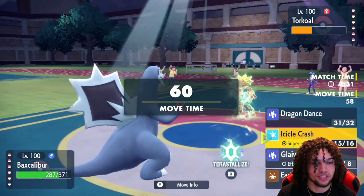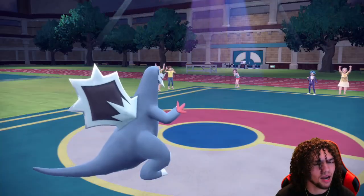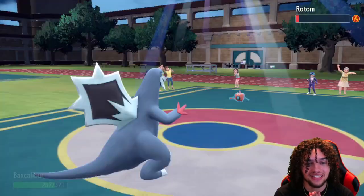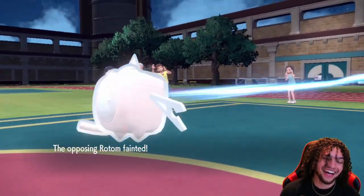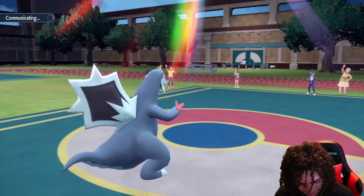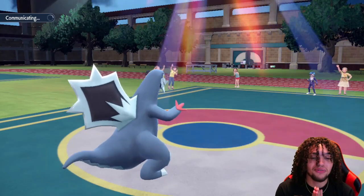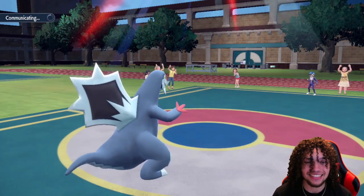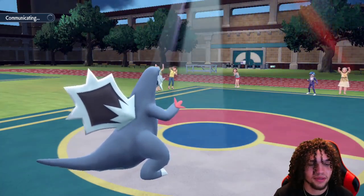Typhlosion can safely come back in. Nothing else will take chip. I will Icicle Crash this time and hopefully we can land it. They're going to withdraw. Now would be the time to miss Baxcalibur — no, we connected this time. We're going to be able to KO the Rotom finally. That's always how it works — Pokemon RNG. In this recording session I missed two Fire Blasts and an Icicle Crash. Not the day to click inaccurate moves. I guess I should have been using Loaded Dice Icicle Spear.